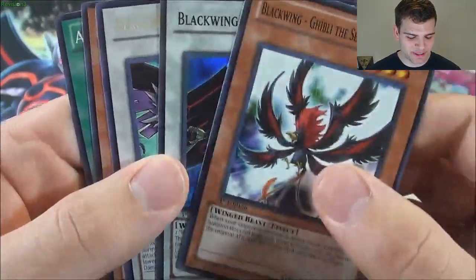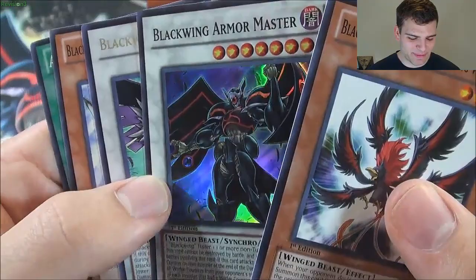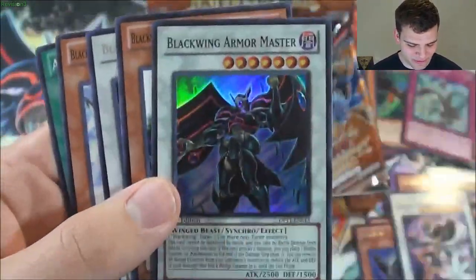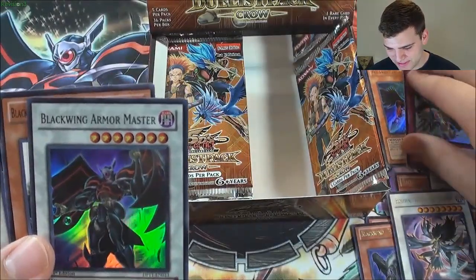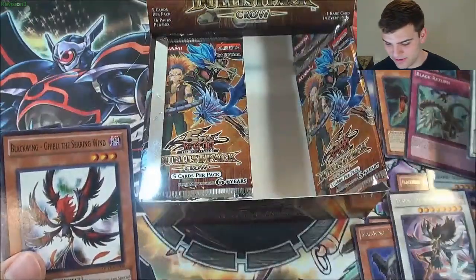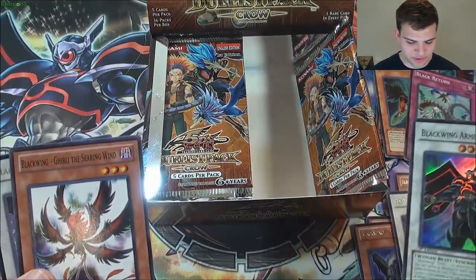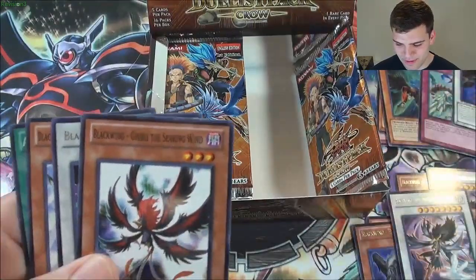It takes me off guard a little because I expected the rare to come first, but that's okay. Oh baby! Blackwing Armor Master! Now we just need one more of him — epic. Already pulled Zephyros. Wow, this is a really good box. We have four super rares and two ultras so far — just need one more Armor Master to make my day.